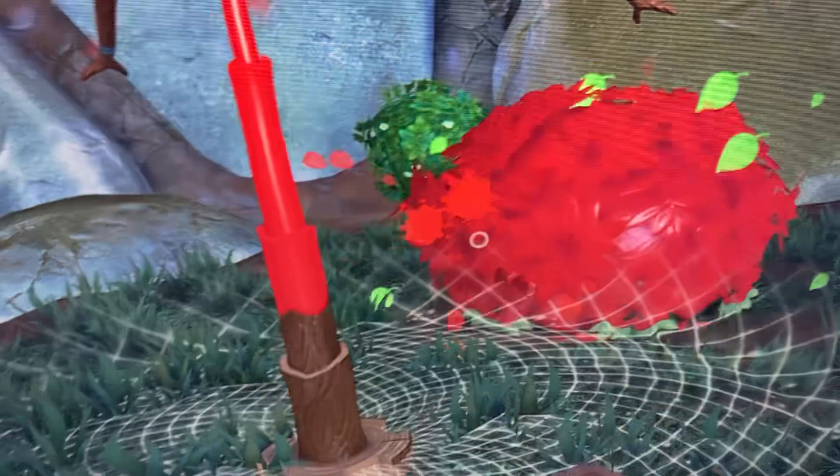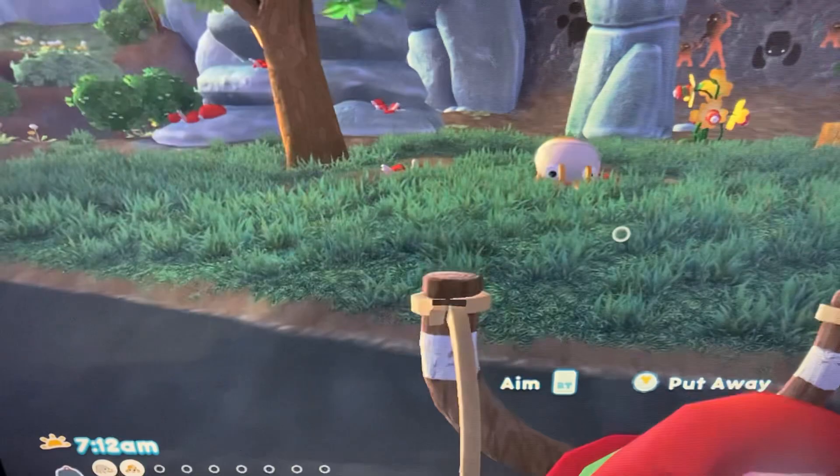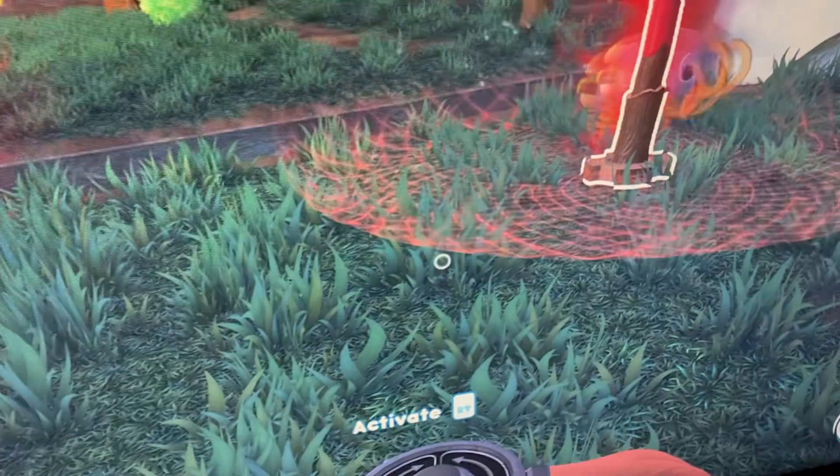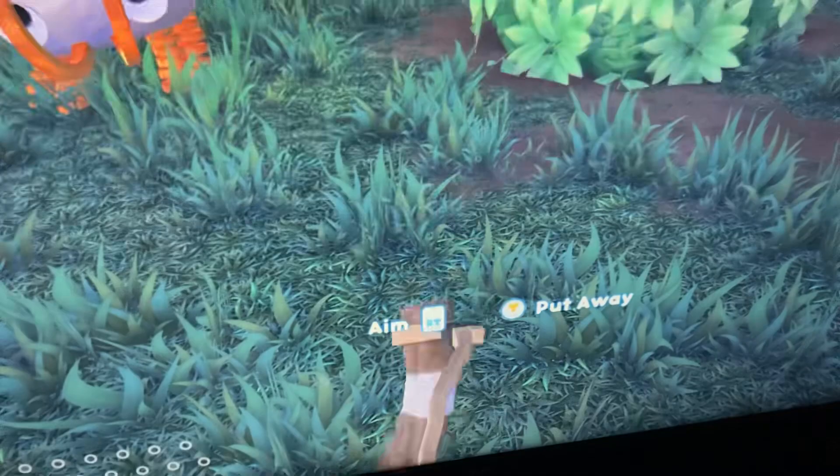Just slather the bush with ketchup. Oh gosh, it's over there now. It's getting attracted by the ketchup. And then you just quickly switch to your snack trap as the Bunger comes over. Oh, it went back over — this is getting annoying.